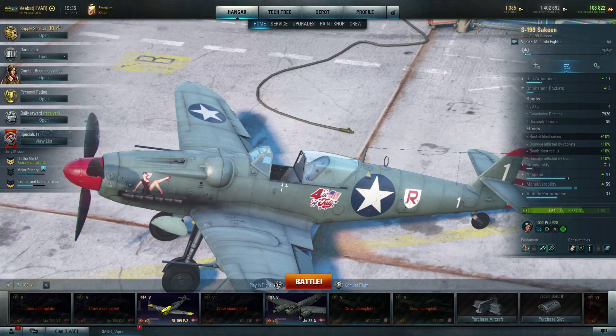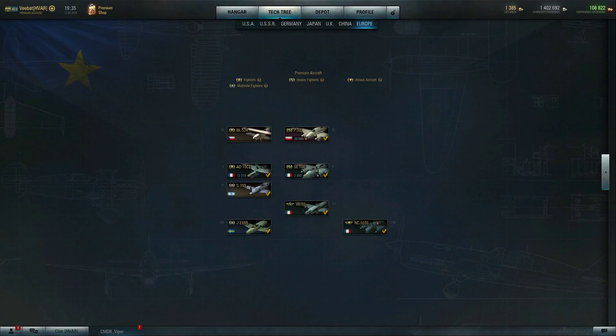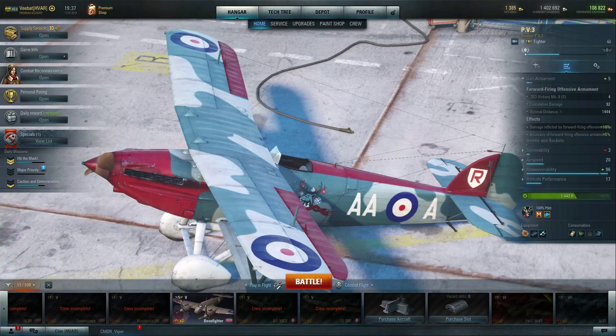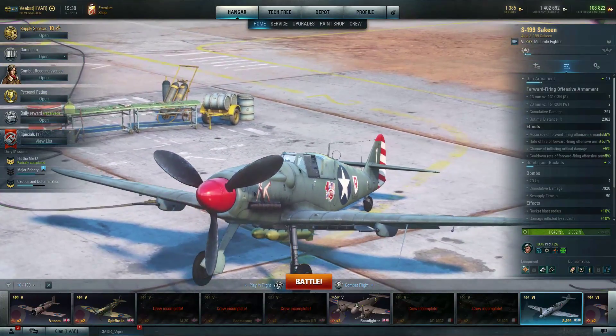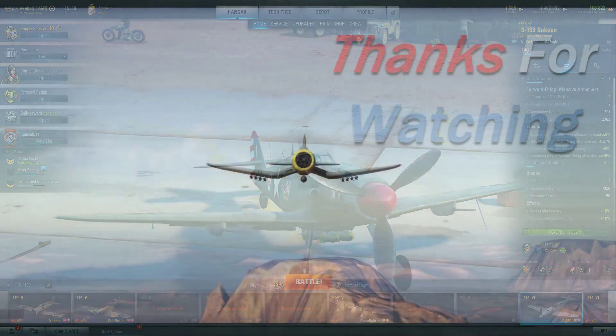I think it's a solid aircraft, and if you like multi-roles, this is a good bet. Like I've said with the European Tech Tree, it's nothing but a plethora of really good training platforms for you to utilize. In conclusion, the S-199 is a solid aircraft for anybody who really likes flying multi-roles as well as the BF-109 — it gives you the best of both worlds. You can use it as a trainer for any nationality, which is really the true benefit of the European line. Hope you guys enjoyed the video, and I'll catch you on the next one.